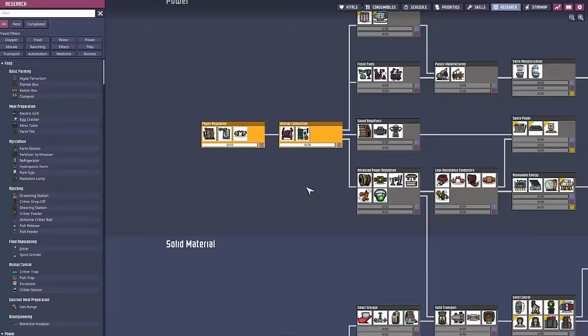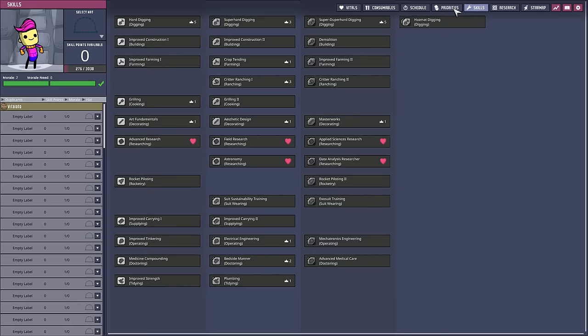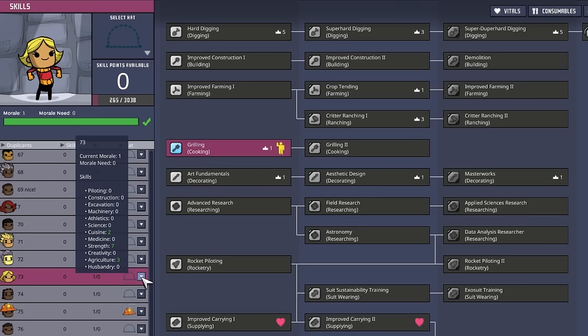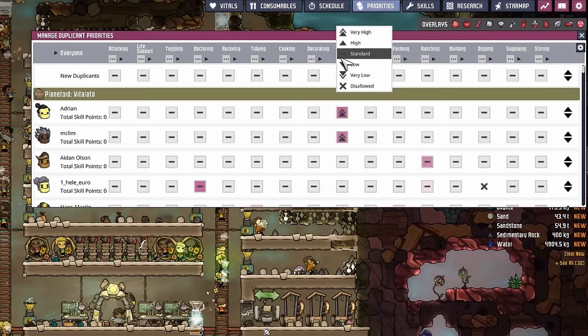With power in mind, the next research focused on the coal generator, hopefully reducing duplicate labor on the hamster wheels. I checked all the duplicants for special skills — we have artists, super duper hard diggers, super hard diggers, number 73 is a cook which can be helpful, a critter rancher, a hard digger, and more artists. One is skilled in masterworks, electric engineering, bedside manner and plumbing are also covered. With that knowledge I distributed the priorities.